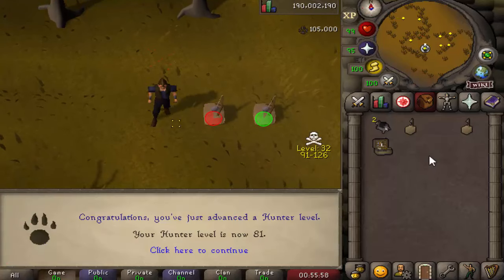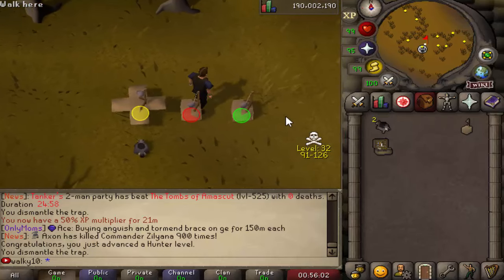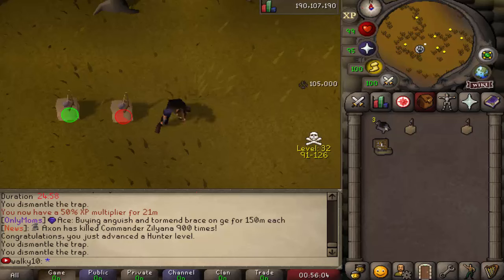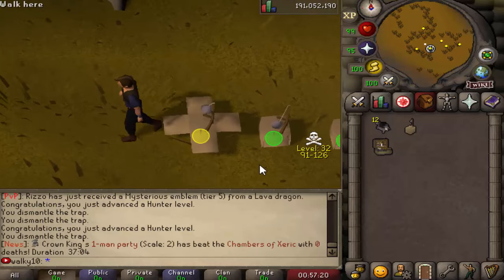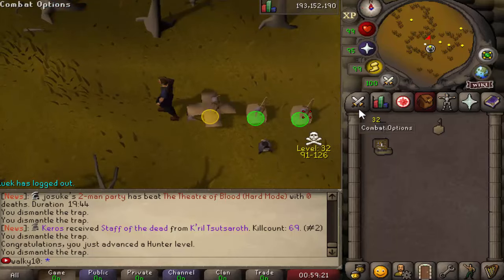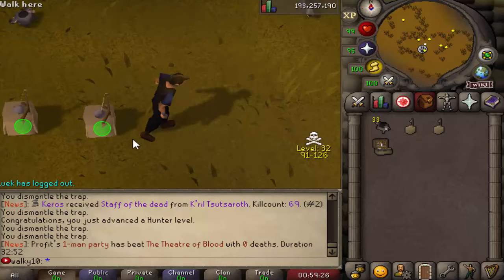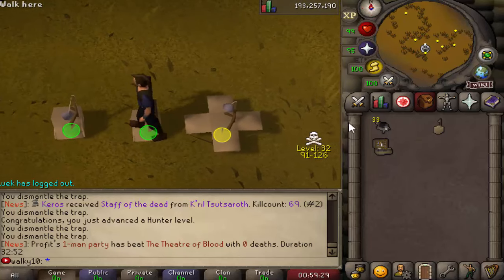We are getting — and I'm not joking around — 100k XP per chin trap, I think. With a 150% boost in total, that is absolutely unbelievable. 85 Hunter coming in, 90 Hunter coming in. I might as well go for 99 honestly — this chin trap mechanic is so freaking OP. I think it's going to take me less than 100 chins to hit 99.